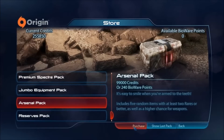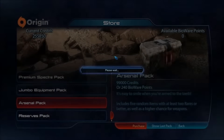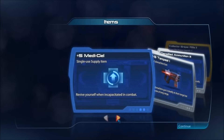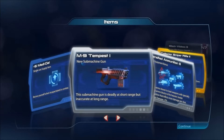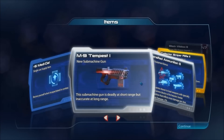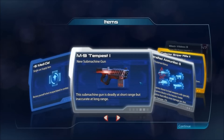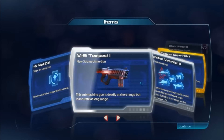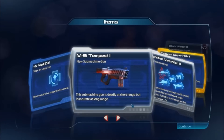Let's get the Arsenal Pack and see what new weapons we get. We have 5 Medigel. Oh, finally — the M9 Tempest! Took long enough. I love this submachine gun in Mass Effect 2. It's got a pretty cool effect in Mass Effect 3. I think it was a little bit nerfed, but this submachine gun was just amazing in Mass Effect 2.